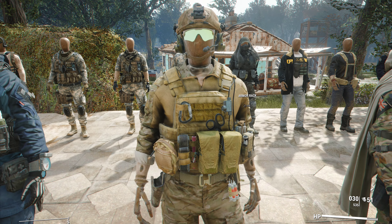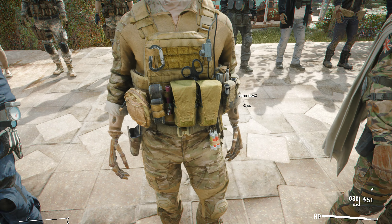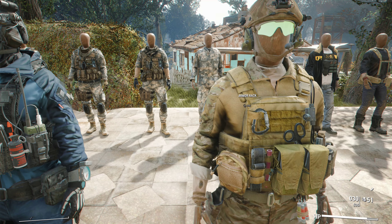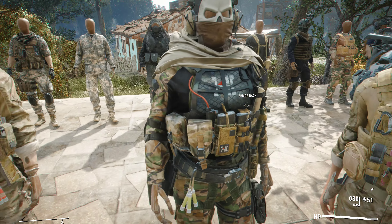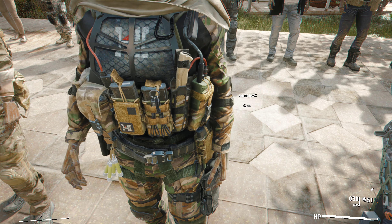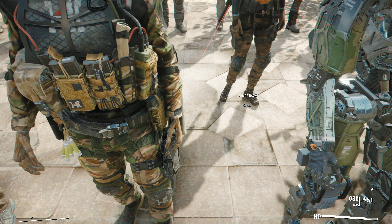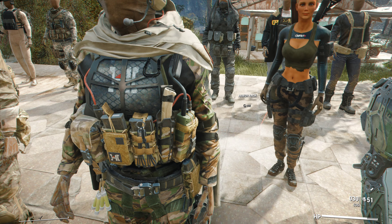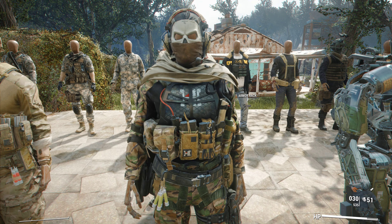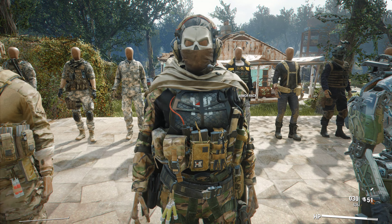Next up we have the MilSim base outfit in camo with tactical pouches, a shemagh, and magazines. Then we have Ghost in his tactical plate outfit from the classic Modern Warfare 2022 trailer — with magazines, a tactical bowie knife, magazines on the chest, tactical flashes, and magazines on the hip. Get this outfit from Discord.